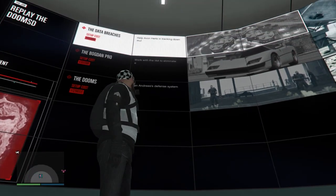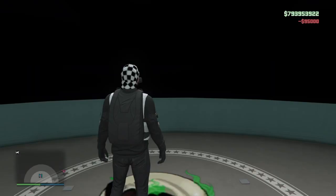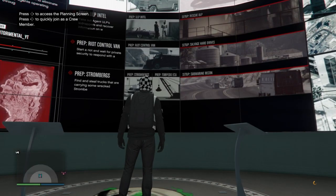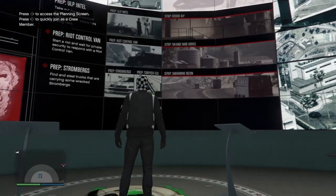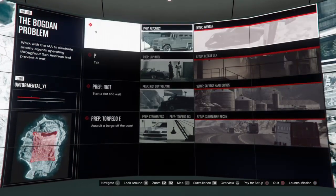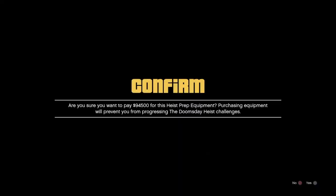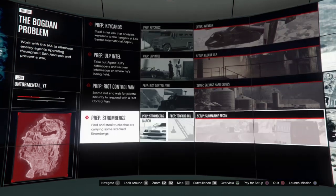So for instance, I don't have any of the heists ready to go. I'm gonna get the Bogdan real quick, pay for the setup fee, and skip the cutscene. As you can see, I gotta do this in order to do the finale — technically you don't have to, there's a way to bypass it, and I'm gonna show you.